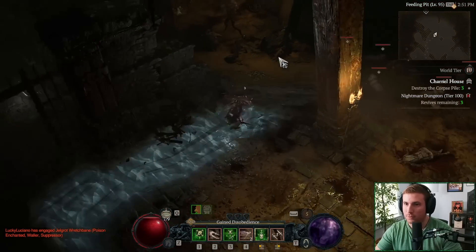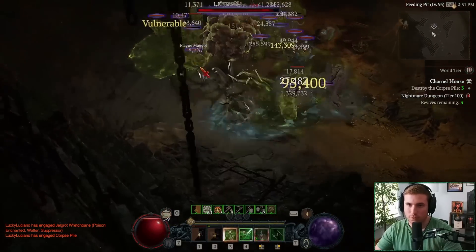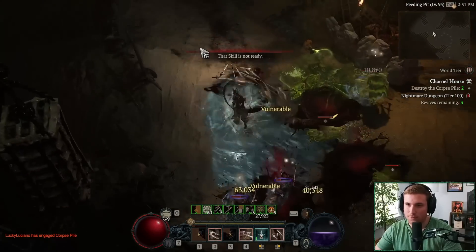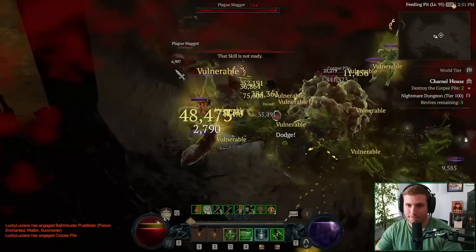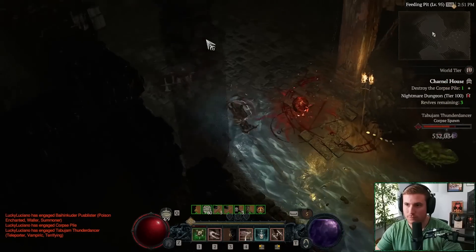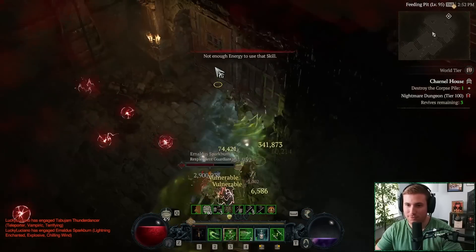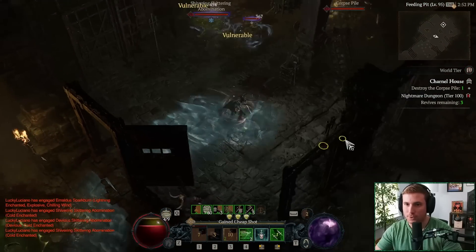We're regenerating more life than we're taking in most cases — this is a Tier 100 dungeon and it feels pretty good. Travel to the Feeding Pit, destroy the corpse piles — not bad. I sometimes get myself in trouble with objectives because I'll tend to run fast, but you want to make sure you never get too overwhelmed. The Decoy provides a great distraction around these corpse piles — there are usually a decent amount of mobs. It's not a race — just take it nice and slow, don't want to get overwhelmed.